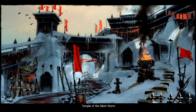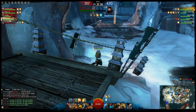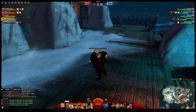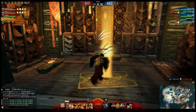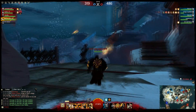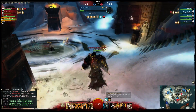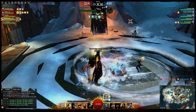Since launch, three additional Conquest maps have been released. The first new map was the Temple of the Silent Storm, released in November 2012 during the Lost Shores patch. This map is Kodan themed, designed with a lot of verticality, and the secondary mechanic revolves around commune points that spawn at specific places at specific times. Meditating at these commune points unlocks buffs for your team that can increase points per kill, increase points for holding nodes, and there's even one that allows you to immediately flip all control points to your team. It's totally cheating.